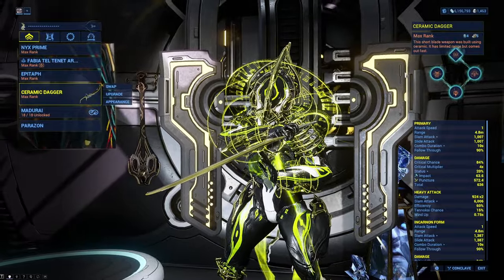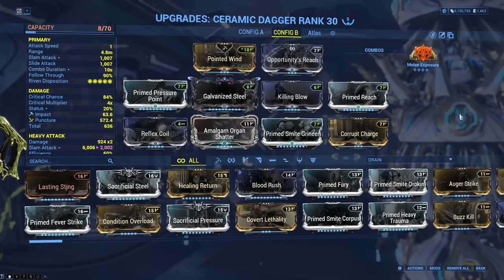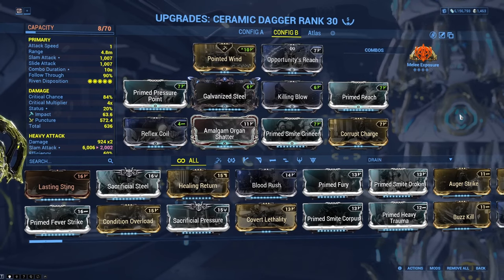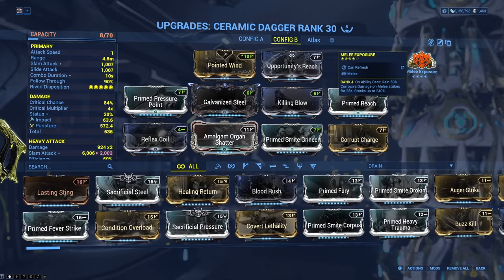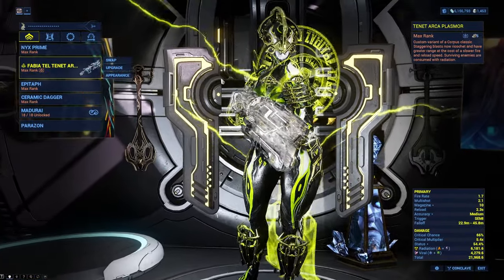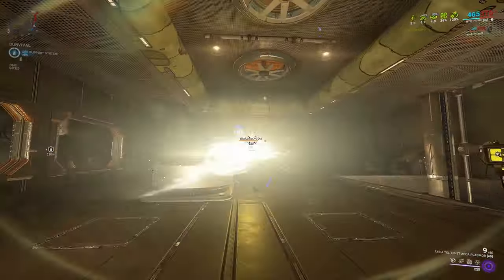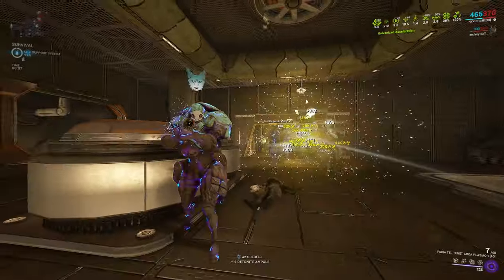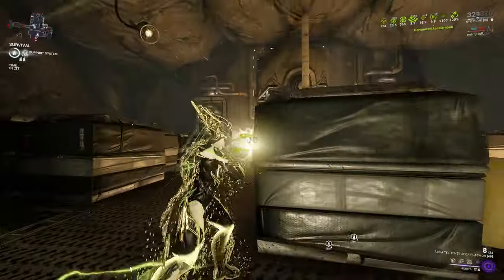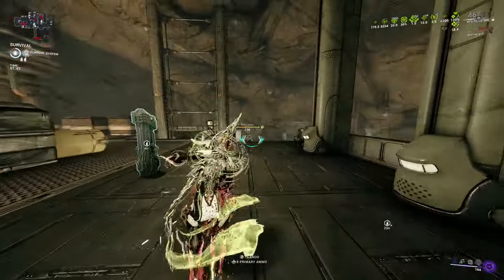The weapon I'm going to be using is Ceramic Dagger with these perks. I am not using Melee Crescendo because we're going to be heavy attacking so much we don't have enough time for it to get all the way to max. So instead, Melee Exposure will give us some Corrosive damage on top. Because we need 100 primary kills, you need to bring a good primary weapon. I will use the Tenet Arcaplasmor for the showcase — first you get 100 kills with the primary. Now that I got 100 kills, knife time.